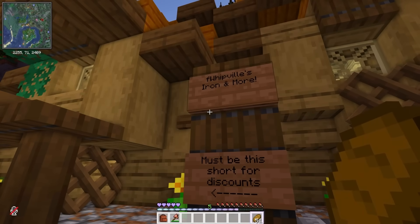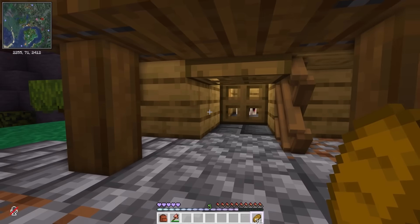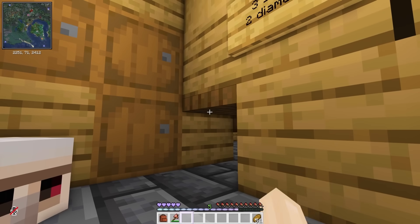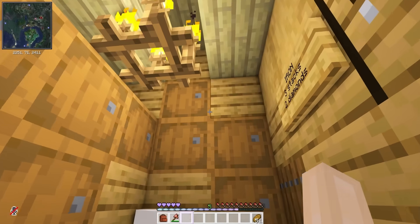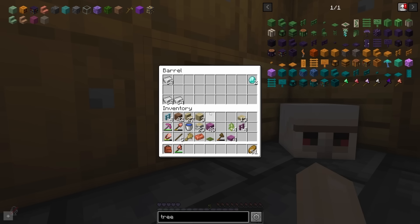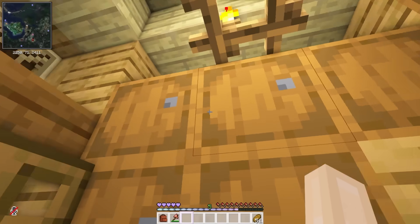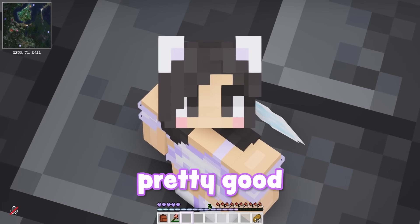But what is this? Whip bells, iron, and more — must be this short for discounts. I'm short! Oh, what's this? Three stacks of iron for two diamonds. Is this an even smaller place? There's not even any iron in here — oh wait, there's some iron. But alas, I cannot buy any iron because I did not bring any diamonds with me. That's okay — at least now I know that while I am small, I can bring two diamonds and get three stacks of iron. That's a pretty good deal.